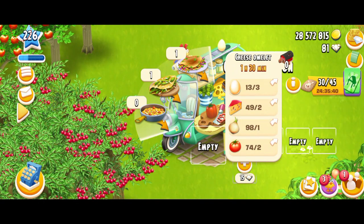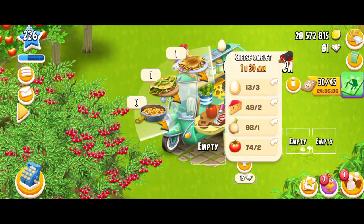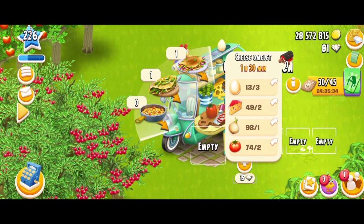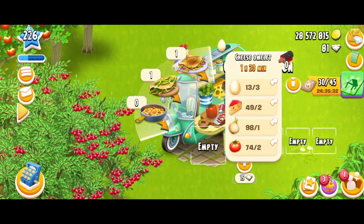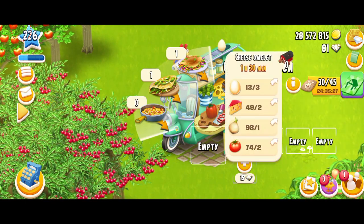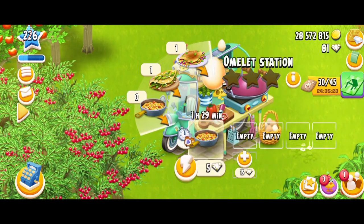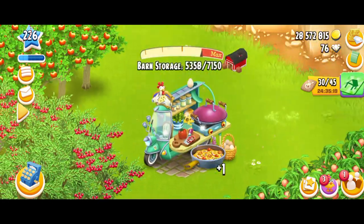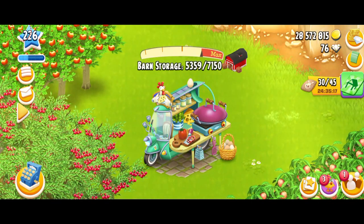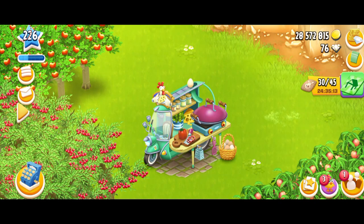The final product of this machine is the cheese omelet. It's going to take one hour and 30 minutes. You're going to need three eggs — which is a lot — two cheese, one onion, and two tomatoes. Very hard to make, but it's delicious. I love the animation of this product. So let's make this and I'm going to spend some diamonds. I got 55 XP for this — not bad, but I think it's still low compared to the other products.